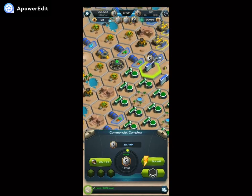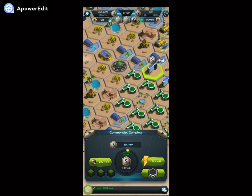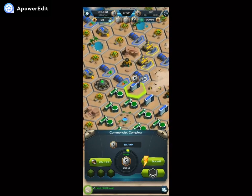You can choose the amount of money that you earn from the commercial complex and you can just leave it there. This is really an idle game, but you have to set the amount of money that you earn. The amount of money earned is time-limited — the shortest investment earns you 400-plus dollars per minute.